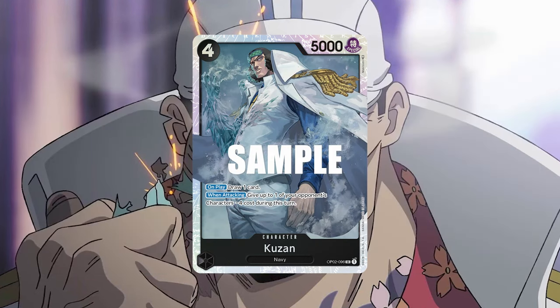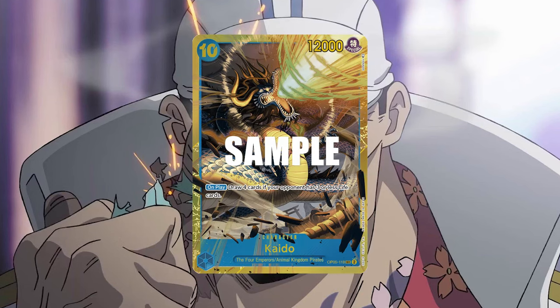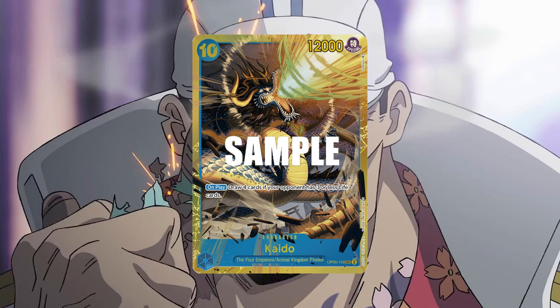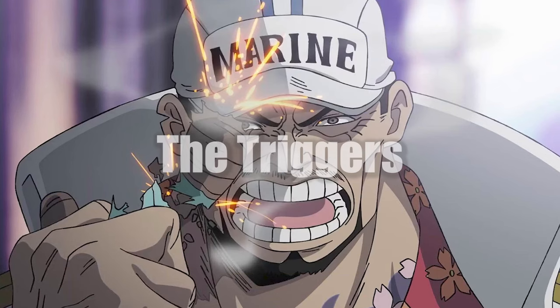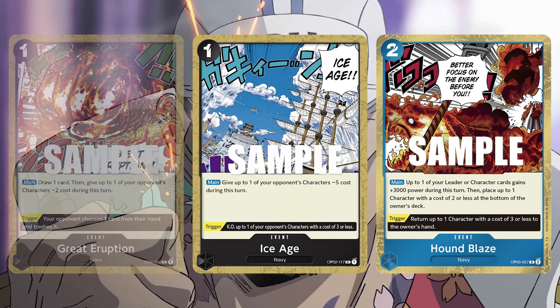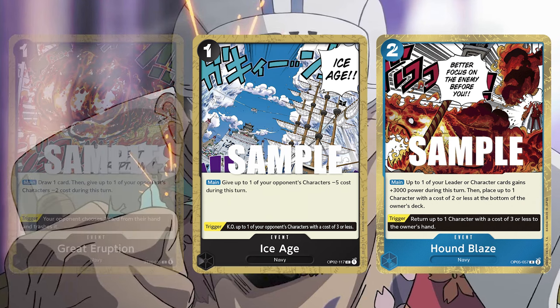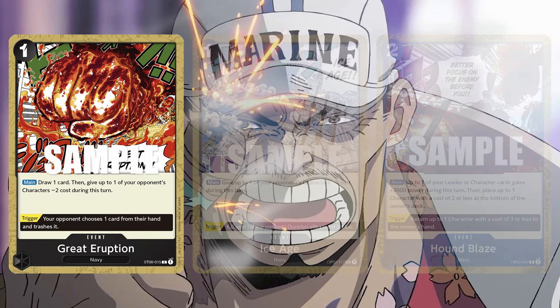Kuzan, when you play it, draws a card. Kaido draws you 4 cards on play if your opponent has 3 or less life, and this is a huge tempo swing, especially since it leaves a 12k body behind as well. All triggers in the deck are linked to your event cards: Houndblaze, Ice Age and Great Eruption. Houndblaze and Ice Age are similar because they help you remove a 3 or less cost card from the field, while Great Eruption forces your opponent to discard a card.